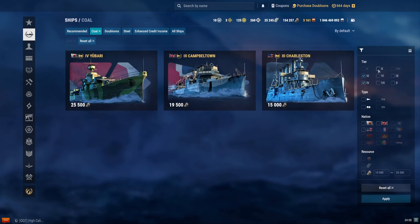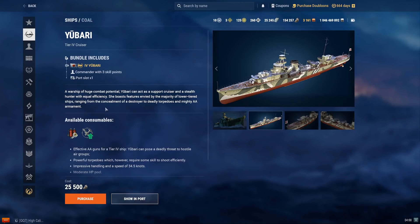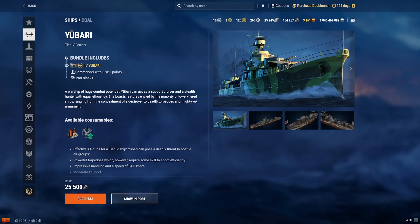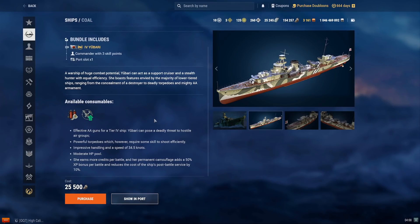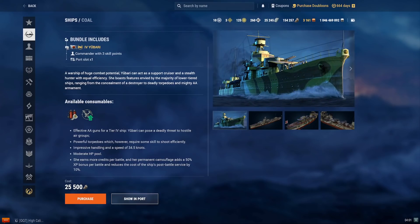Moving on to tier 4 — there's literally just one tier 4 ship here, and that's the Yubari. Yubari costs 25,500 coal — a tier 4 Japanese cruiser. She's similar to Kuma in overall playstyle, but her armament layout is closer to how Furutaka plays. The initial gimmick of Yubari was that she carried DFAA. Unfortunately, that was much more useful in the RTS CV era, and in today's reworked CV, DFAA is not quite as useful. Yubari is also very vulnerable to citadels due to her highly raised citadel. I wouldn't recommend her anymore since her DFAA gimmick is largely gone, and there are definitely better premiums available.